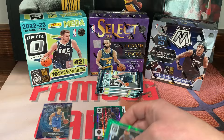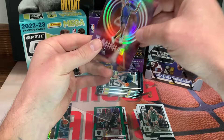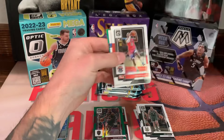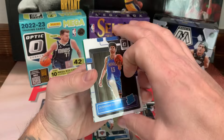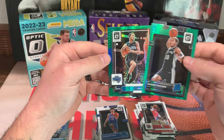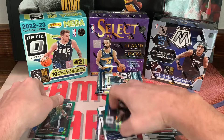I'm almost out of sleeves, I need to get some more. But that LeBron just looks freaking sick, and a Chet on the My House. Alright, let's keep moving. We got Kendrick Nunn, Kawhi Leonard, another silver hollow Quentin Grimes, rated rookie Ding, express lane LaMelo Ball — boom, let's go! Jeremy Sochan on the green hyper and Jalen Suggs on the back. So far this box hasn't been too bad.